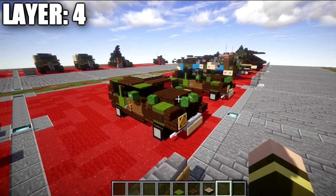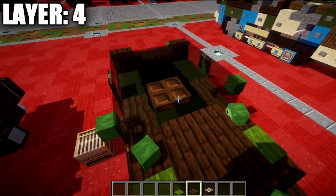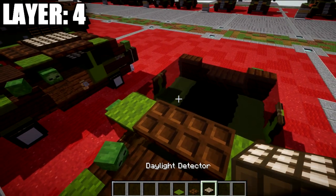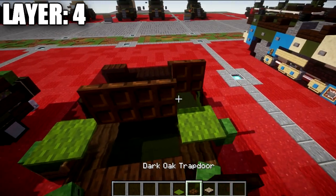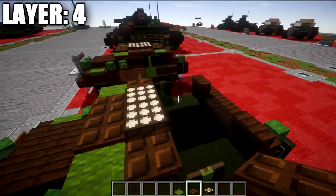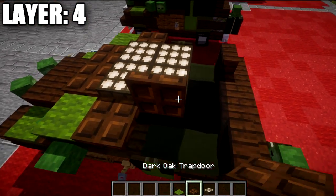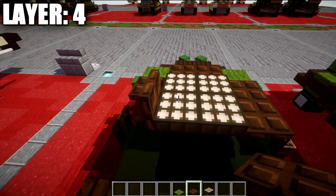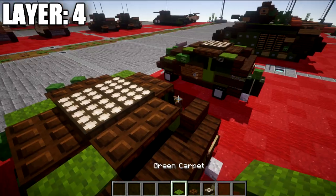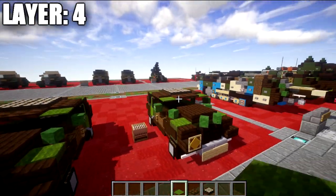Moving into our last layer — layer number four. For layer four, start at the front two stained glass blocks and place down two dark oak wood trap doors across, followed by green carpet on both sides. Then place down two daylight sensors followed by a dark oak wood trap door on both sides — if the daylight sensors cause the trap doors to pop up, just close them. Place another row of two daylight sensors with a dark oak wood trap door on both sides and close them up. On the back, place two dark oak wood trap doors in the middle and green carpet on both sides. That completes the roof and layer number four.